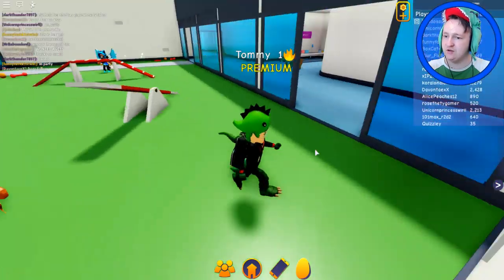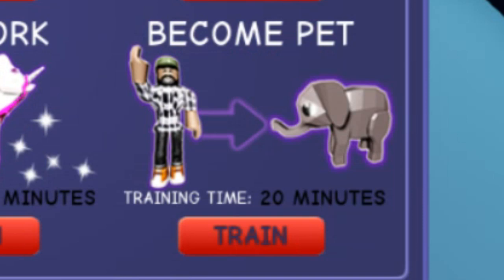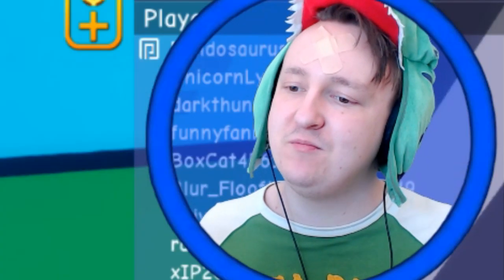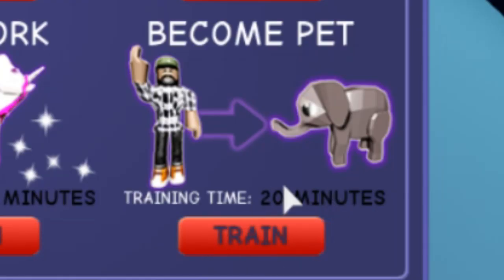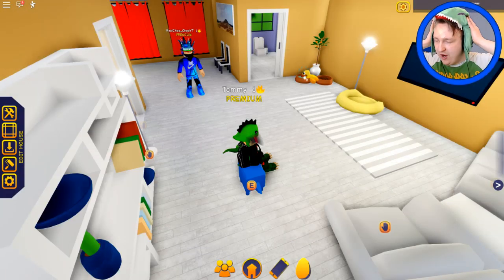Do I just wait and go about my business until that is full? Become pet — you have to click that and then you can become your pet after 20 minutes. I'm going to do it — I'm going to click this button so I can become the dinosaur. I'll see you guys in 20 minutes.